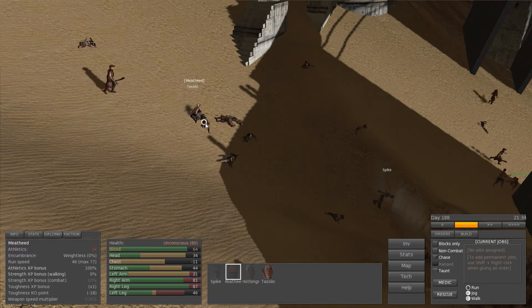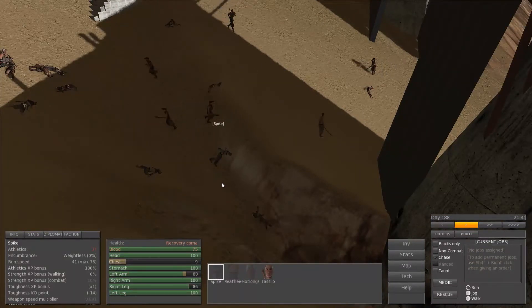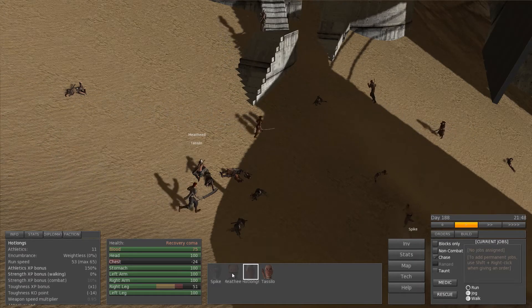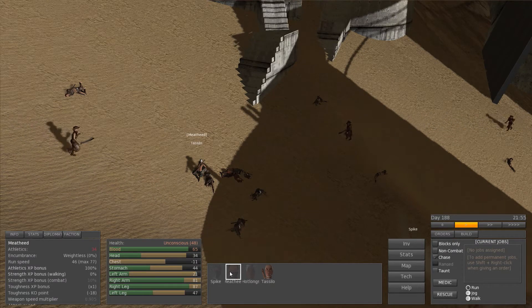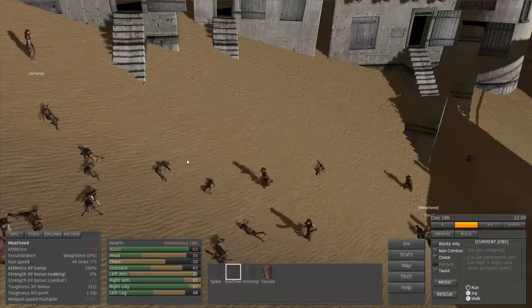I really think they've upped the whole attack thing. He's probably going to be in a recovery coma for a while because his chest is hurting. As long as they don't get to negative 100, they're fine, but they will not move. I think his leg is broken because he's hobbling.